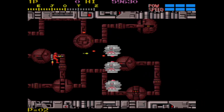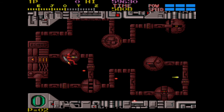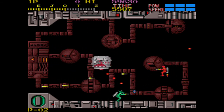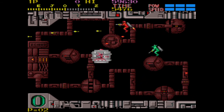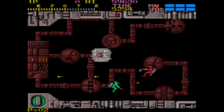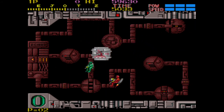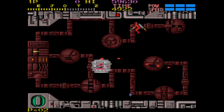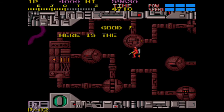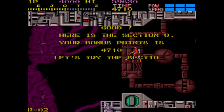Here we go, let's move it. So they're changing their orientation — I think I have to hit that switch on top of them in order for them to die. Let's try and do this normally. Wow, I actually killed the guy — you spawned another one. I actually killed the guy. There we go, we got him good. Here's Section O — your bonus points is 4,710. Let's try Section T.